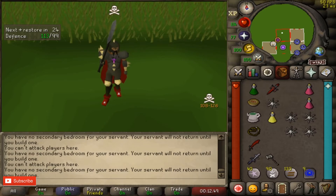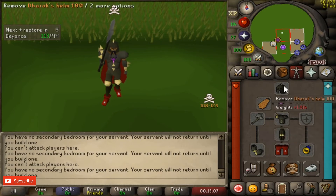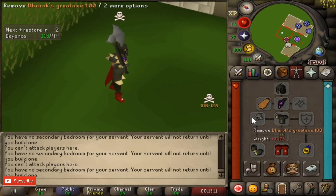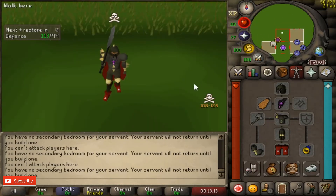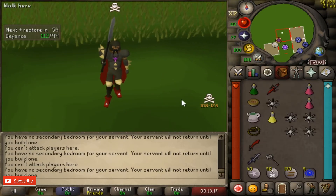So to start things off — what is Dharok's PKing? Dharok's PKing is basically when you wear the Dharok's armor set. It consists of the plate legs, plate body, helm, and the axe I'm wearing right now, called the Dharok's great axe.